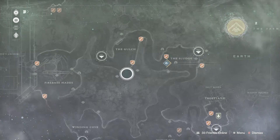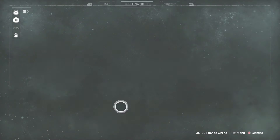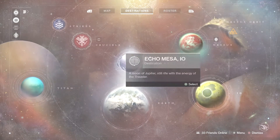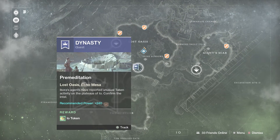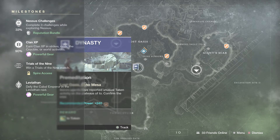You guys can also do the blue missions that are located around your planets. I recommend you guys to get up to 265 first before you guys actually do this, because you guys would get armor higher than 265.